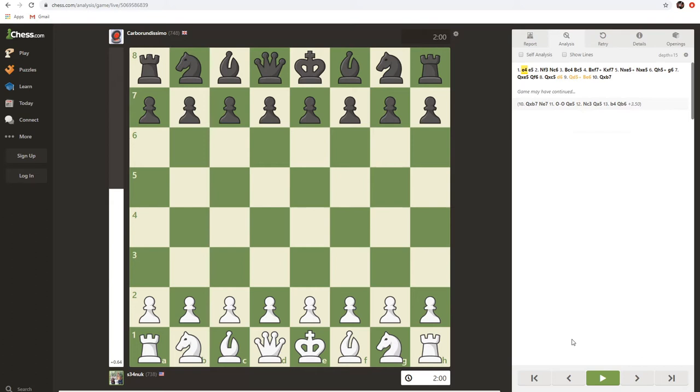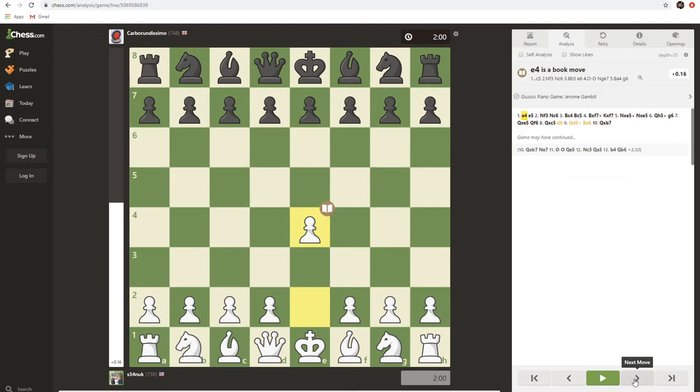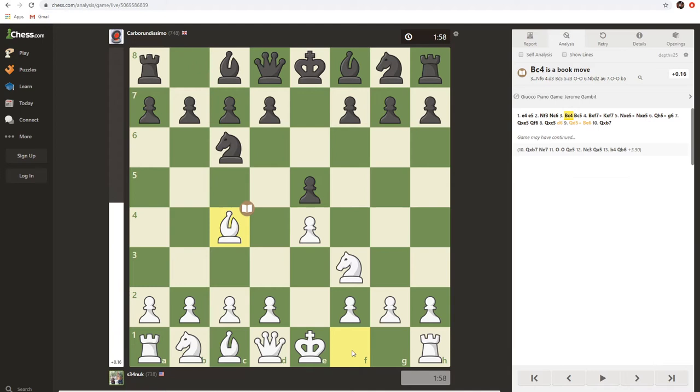With the Jerome Gambit, we set it up: king's pawn, e4. Here's the typical response, bringing the knight to f3. That's the standard sort of defense, and this is where we start setting up the Jerome. We put our bishop to c4, and as soon as their bishop hits the magical spot at c5, we're all ready for the Jerome.